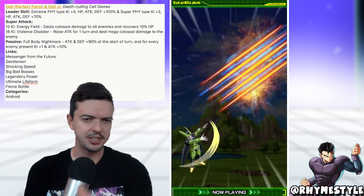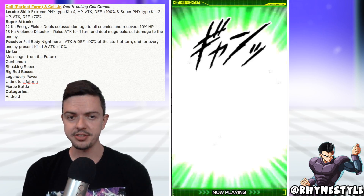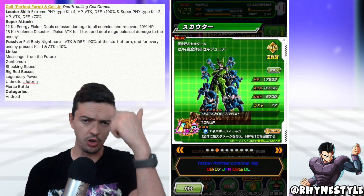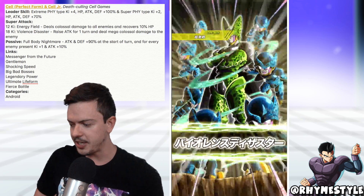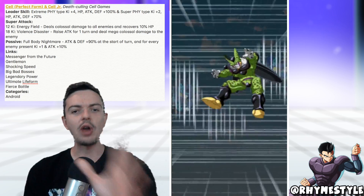His 18 ki attack attacks only one person. It's called the Violence Disaster, and it raises the attack for one turn and deals mega colossal damage to the enemy. So similar to what we saw with Majin Vegeta, one of the original LRs, his 12 ki attack is based on attacking everything on the screen whereas his 18 ki attack is based on attacking one.